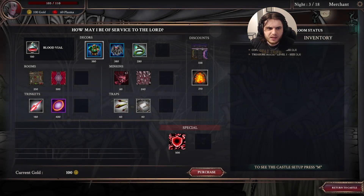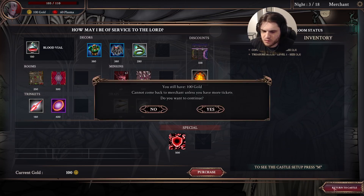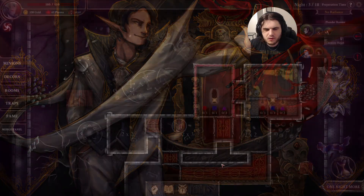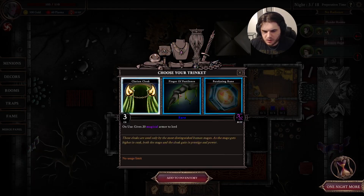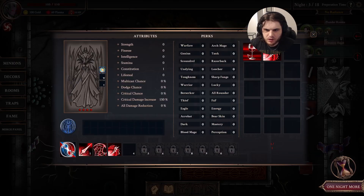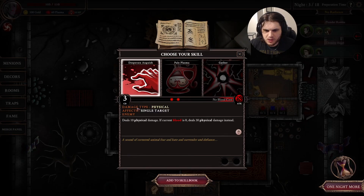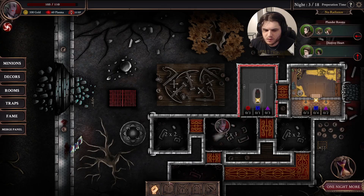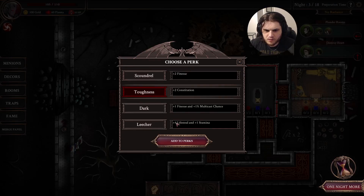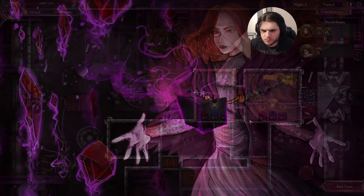Night three. We have a shop here — 100 gold and 60 plasma. We can actually fuse minions together. We can also get a trinket — daze and vulnerable to target. Trinkets are kind of just something else we can use. We can deal physical damage if current blood is zero — I'm down with that. We can also choose a perk: lifesteal. Sadly we did not get a room. Two people are coming over here. We also have three movement speed, so we can move three times between floors.